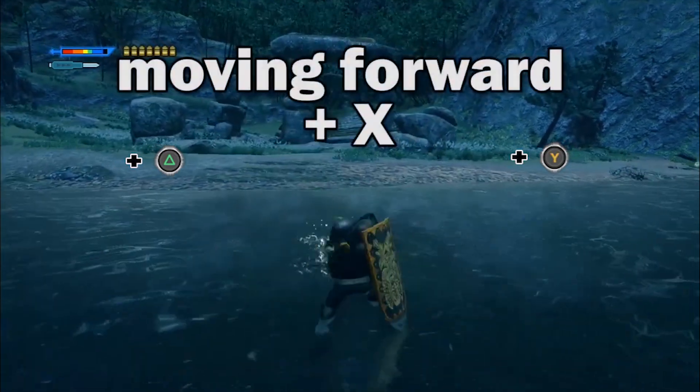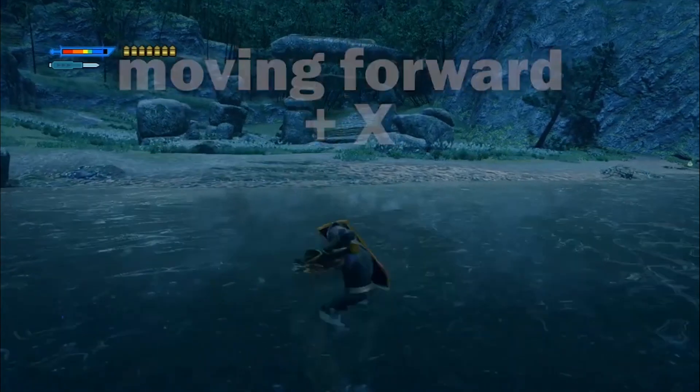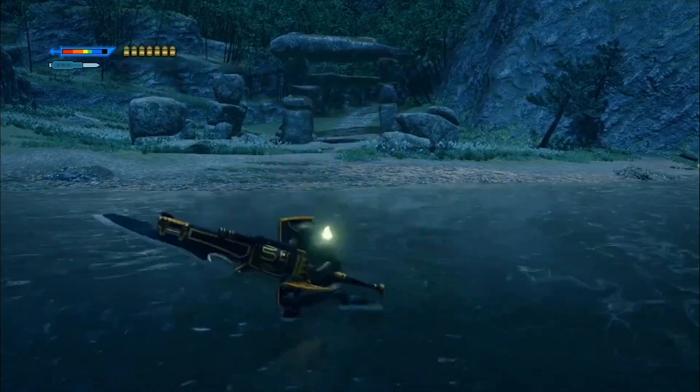You can do the forward scoop attack from an unsheathed position by moving forward and pressing X. From here, you must press X and A together to enter the slam combo path. I don't make the rules, that's just how it is.